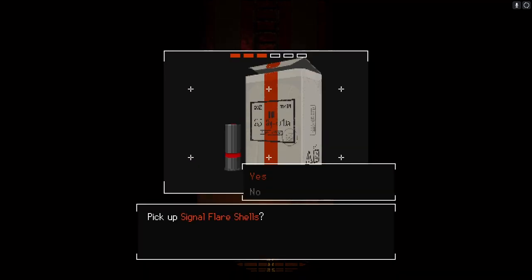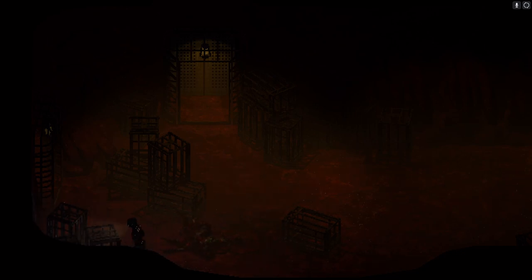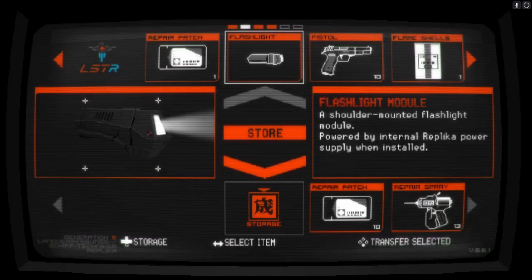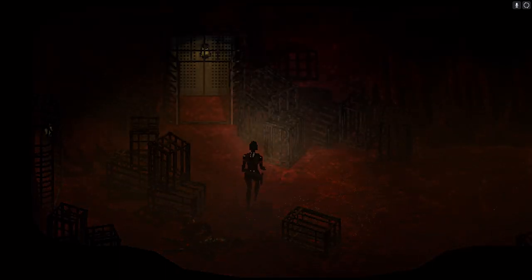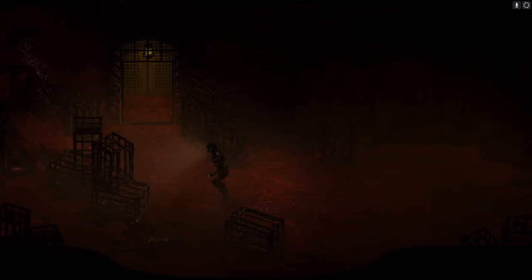Let's keep going. We've got a signal flare shell - let's drop that back since we're here. Don't want to have too much in our inventory. My memory's a bit hazy around here actually - I don't think I've played any further than this. I can't 100% remember where I got up to in my personal playthrough. So this is all going to be blind going forward.